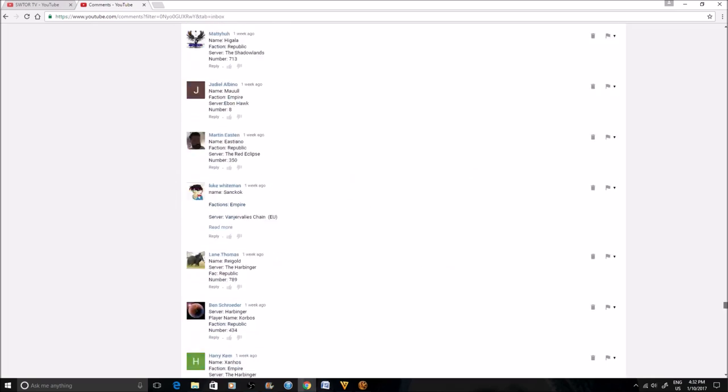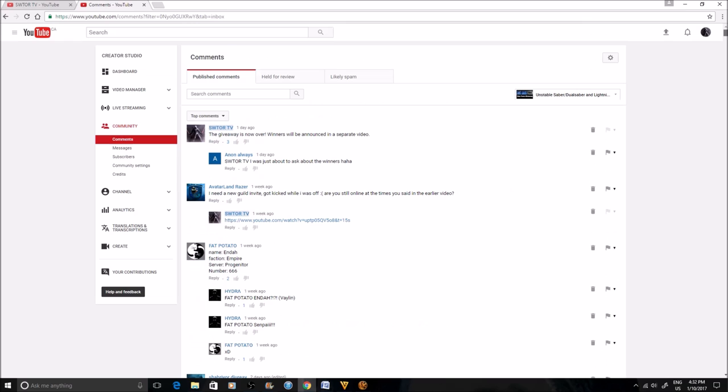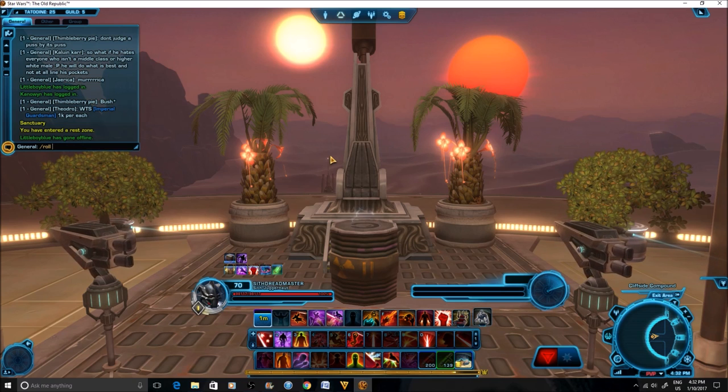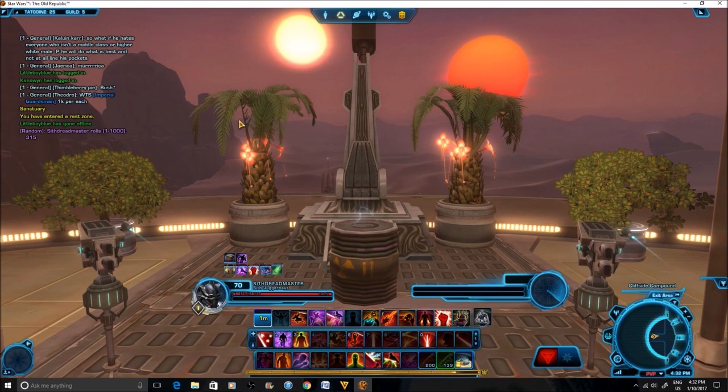We'll start with the Unstable Arbiter's Saber so that everyone has a chance, then second place and third place. Rolling for the Unstable Arbiter's Saber — this is the grand prize. The number rolled is 315.